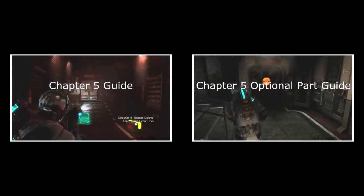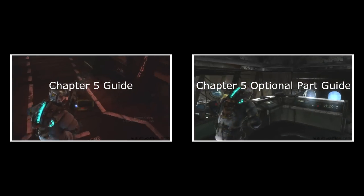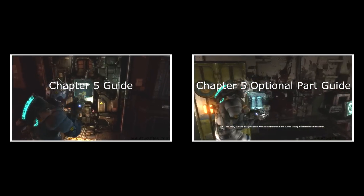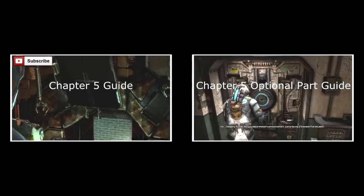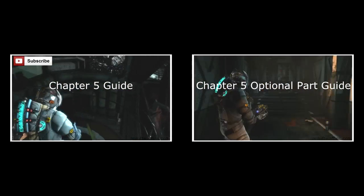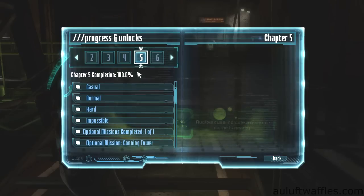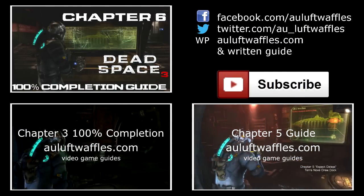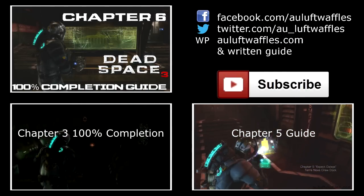Now all that is left is to complete each part of Chapter 5, Expect Delays. I have produced guides for the impossible difficulty for the chapter and the optional part, which are on screen right now. Click on them to be taken there in a new window. Once you have done all that, you will have completed Chapter 5, Expect Delays, to 100%. Thank you very much for watching, and until next time.